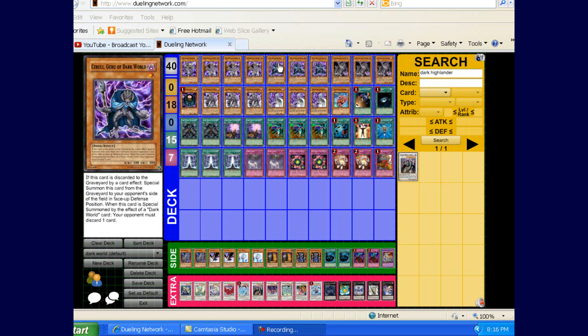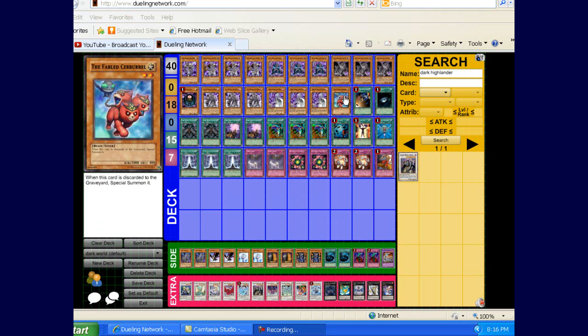That's why I played three of those. Now that's pretty much the reason why I play Silva too. One, because if he gets discarded by Cerulee's effect, then your opponent has to minus two, which is just ridiculous. And also, if I get Silva and Fabled Cerberol on the field, then I get to go into a level seven synchro. So again, that's a pretty good play.